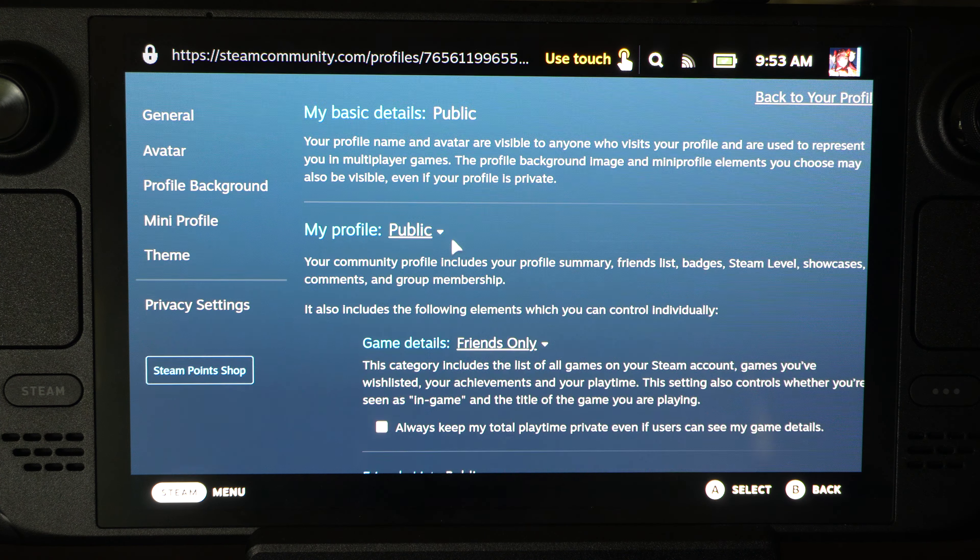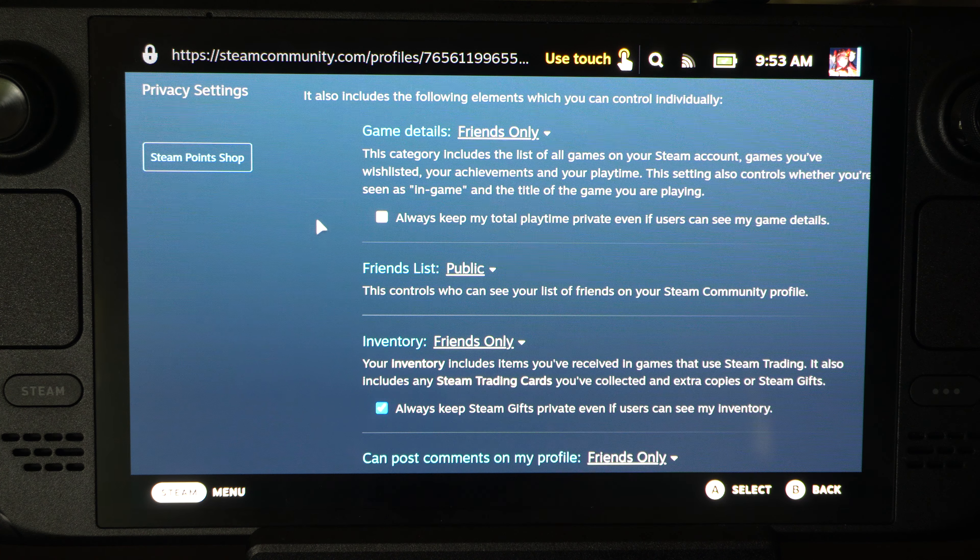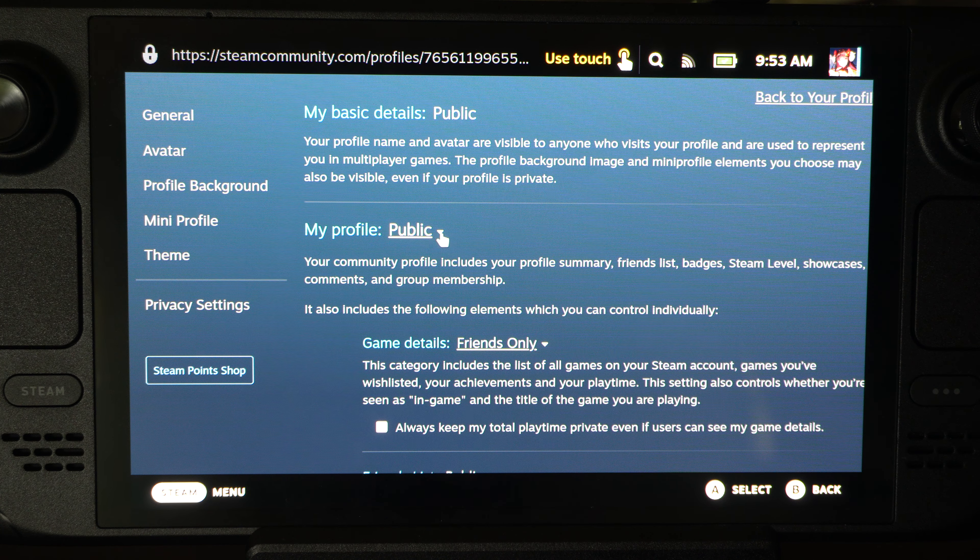Now, we want to go down to where it says My Profile right here. If you want to make your profile private, you can. Go to Friends Only or Private, and this will include your friends list, badges, Steam level, showcase, etc.